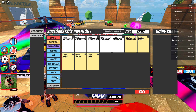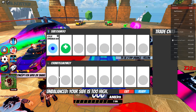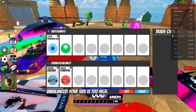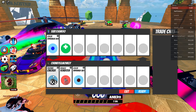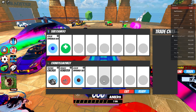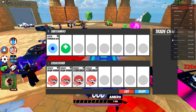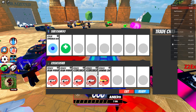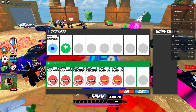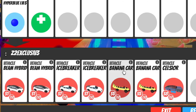We have a trade from Chunky Little Monkey — let's see what he has to offer for Hyper Blue Level 5. Okay, he is offering Checkers, which is not a bad trade, even though he's a bit underpaid. We have two Beam Hybrids plus Icebreaker, which is a really, really good offer here. Oh my god, dude — this is a very, very good offer here.